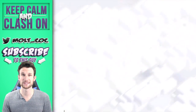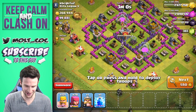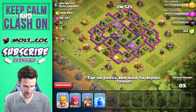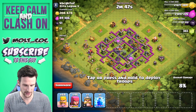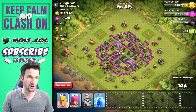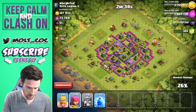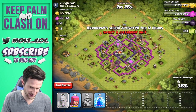Alright guys, look at this base right here — he has a whole bunch of gold. Didn't mean to attack yet but I guess we're going in! He's got that one gold storage right there that's super open. The other one we're going to have to deploy a little bit more on because it is within the walls. We're going to drop off the rest of our troops up here at the top, try to surround this area and hopefully get in there to that gold.